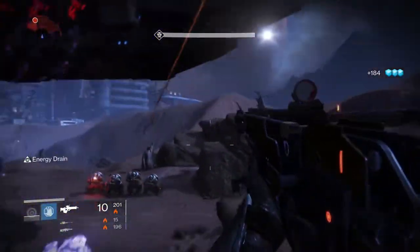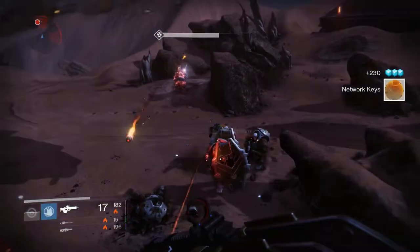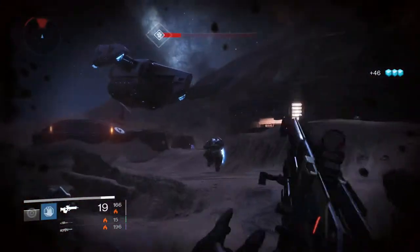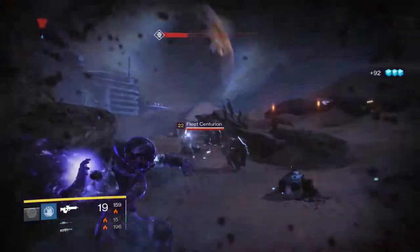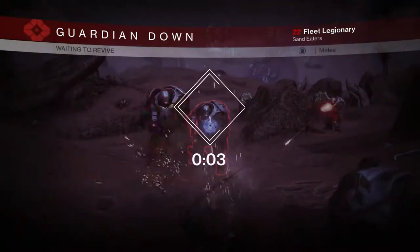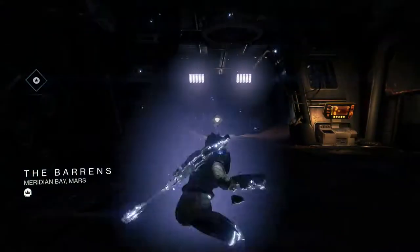Immediately after running past the first ship and going over the trench to the left, I usually have my Super up — not in the first run, but a couple of runs after, I'm usually able to keep it up. About 4 or 5 Cabal will jump out on the side you're facing. Whether you have a rocket launcher, any heavy weapon, a Nova Bomb, or a Titan Smash, use those abilities. It's going to make it really easy to kill all those Cabal quickly, and your goal is to clear out all 10 Imperial Cabal as fast as possible.